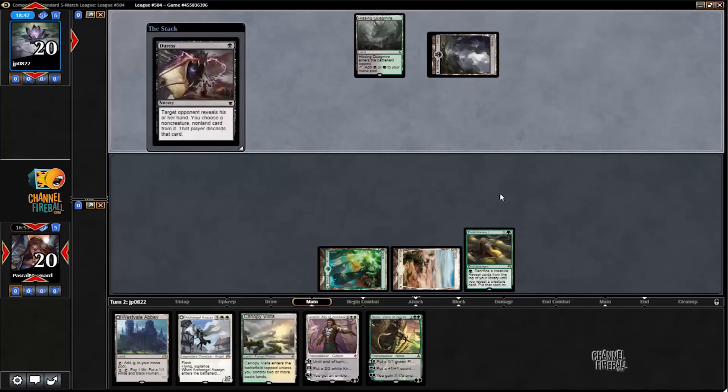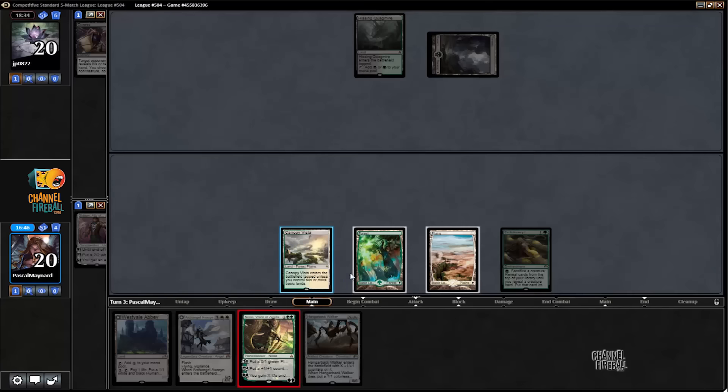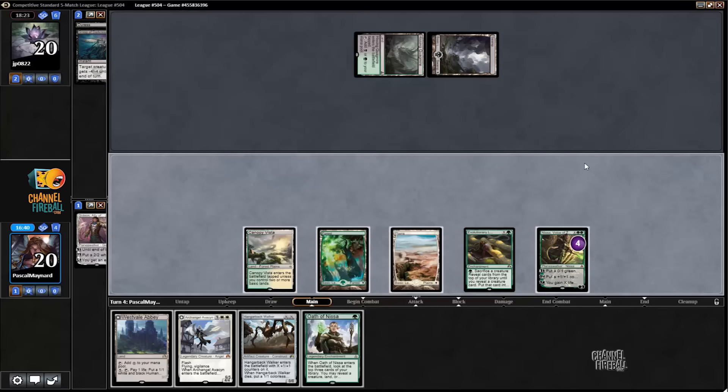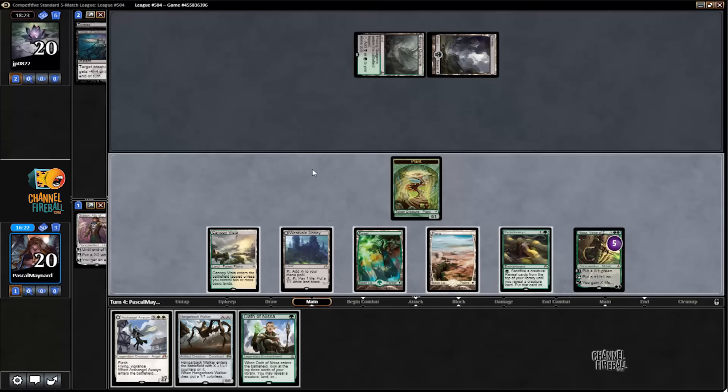No — Dromoka's Grasp, it's pretty much the same thing. I'm sort of glad he didn't play it before so that I can deal with the Leap. I'm playing this — I totally expect it to die to Ruinous Path, but I still get a plant. Grasped the plant — that's not a good spot. I make a plant then play Hangarback for two, or maybe just play it for one and keep Leap up.